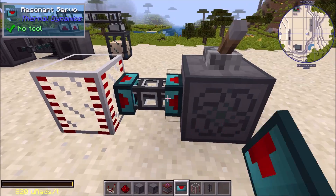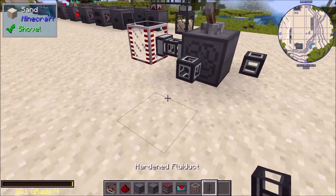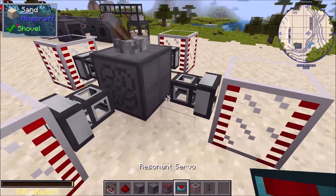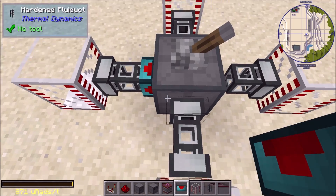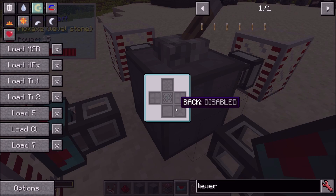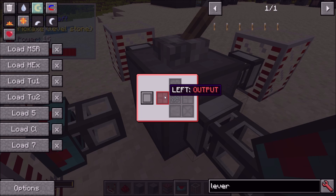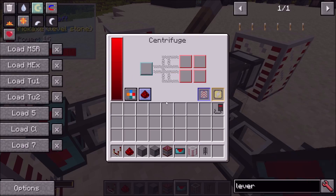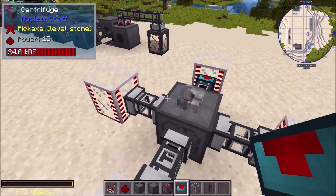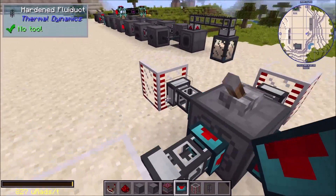This is the part that used to be really difficult with multiple outputs. I can now output to different sides depending on the tank. For example, I might want the first output to go left, the second to go right, the third behind, and the fourth out the front. This means you don't have to do any filtering beforehand. Let's set that up now.